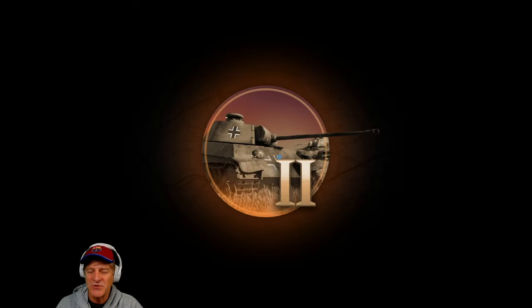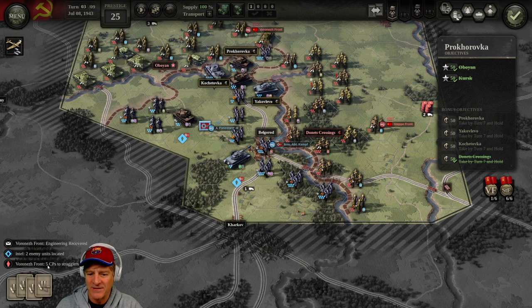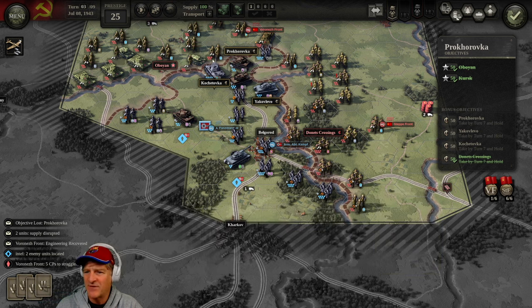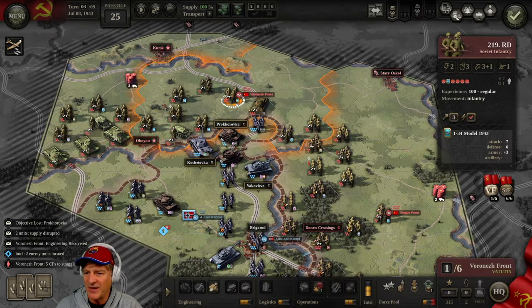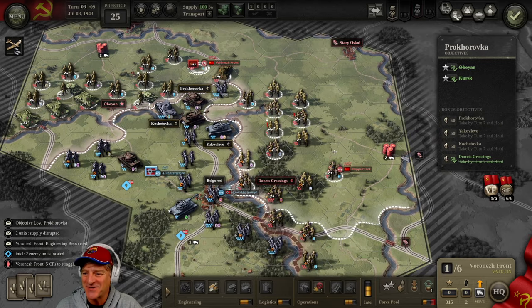Soon they have to go after that last objective. We received five CP penalty to stragglers and we're now down to just one command point on the Vorosna front — we got hit so hard. Turn three, and we are in dire straits again. The only secondary objective we're still holding is Donets Crossing. I think they're staging armor to assault it. We need to come up with a new strategy fast.